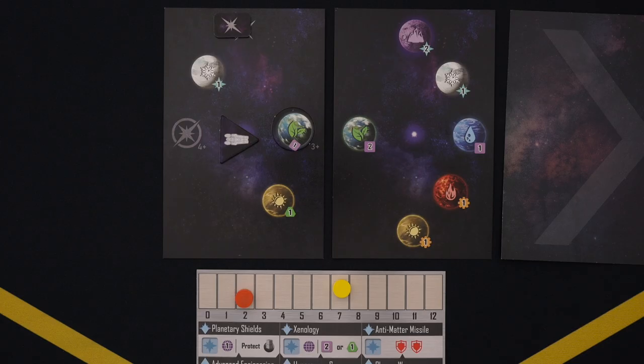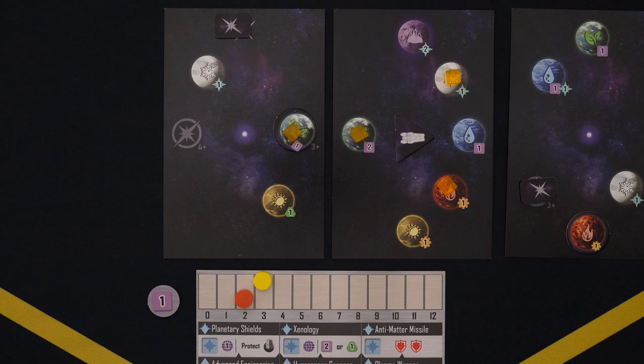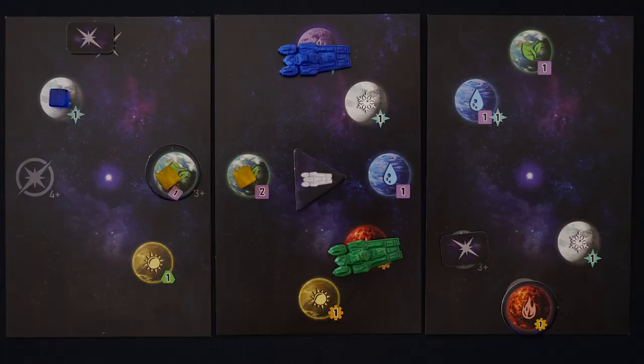First up is the bread and butter of 4X games: Colonization. This action allows you to peacefully acquire a planet by placing a cube there and gaining the reward shown beneath. However, there is a cost and a few restrictions. The cost is how many planets you have already colonized when you take the action, which means that the first planet you colonize is free, but if the board looks more like this, you'll have to pony up a few credits. The restrictions are that the planet must be available, reachable, and you must be able to adapt to the planet's terrain.